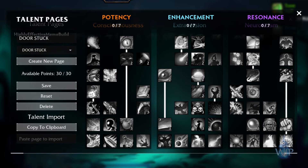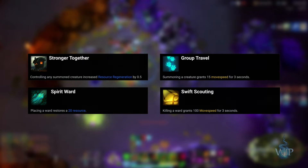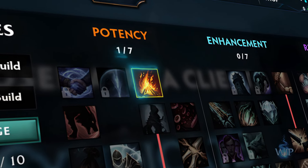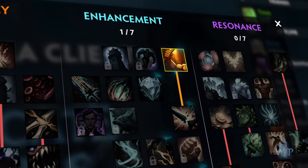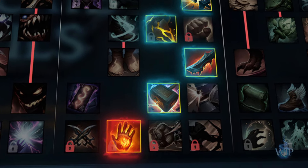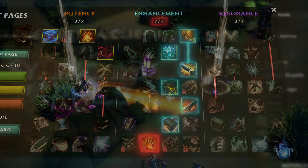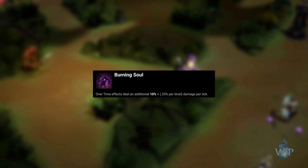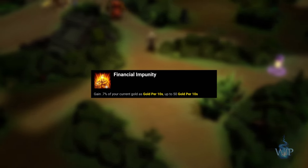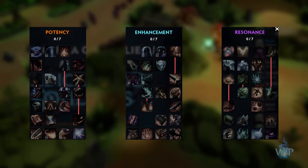Talents have been reworked as well, putting an emphasis on general power rather than hyper-specific benefits. Each talent page now has 10 points instead of 30, and each talent now only costs 1 point. Selecting any talent in a tree unlocks an additional row until the capstone at the bottom is reached. Each tree can only have 7 points at most, so choose wisely. Many of the talents themselves have also been completely reworked, removed and replaced entirely, or sometimes just simply rebalanced, and have been organized into 3 major trees.